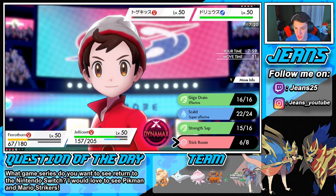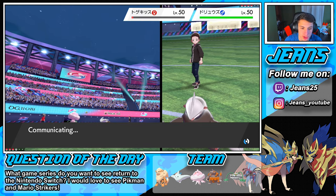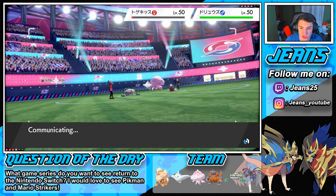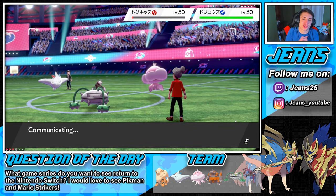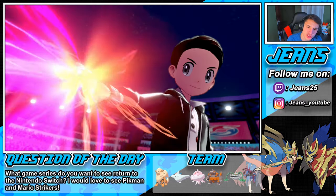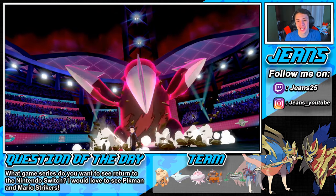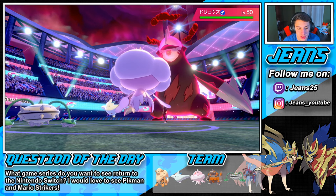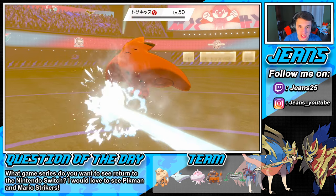We're gonna Leech Seed it and then go into a nice little Giga Drain. Now we're just going for the Scald — make sure that thing dies. He might swap to Vaporeon, but we're saving our Dynamax and we will go first to get the Leech Seed off. I thought Air Slash wouldn't be very effective because we're Steel, but we're part Grass too so it kind of cancels out. Excadrill Dynamaxes — I'd much rather it be Togekiss. We got speed with the Trick Room. Iron Head comes out, Leech Seed goes out. See you later Togekiss! Jellicent just owning this. Critical hit — we didn't even need it.